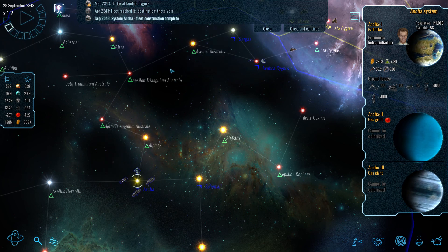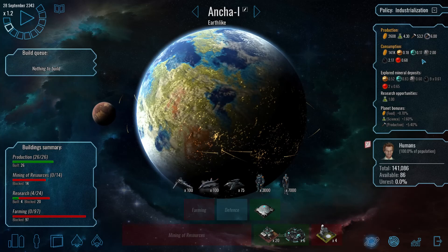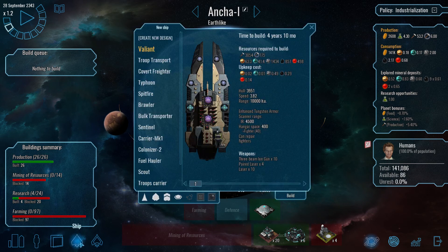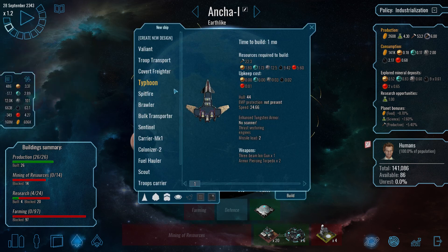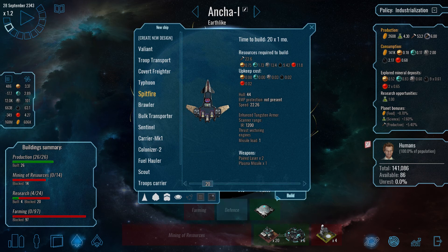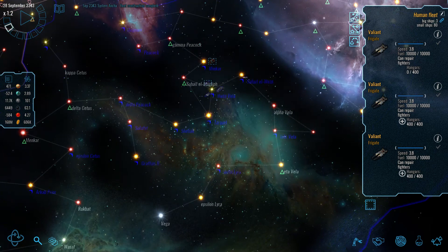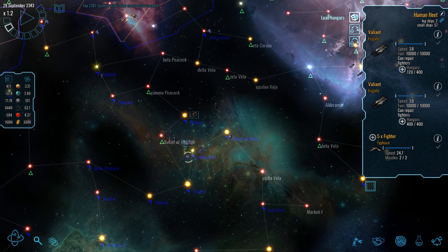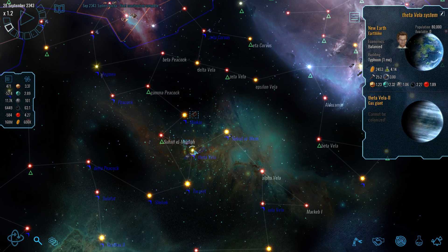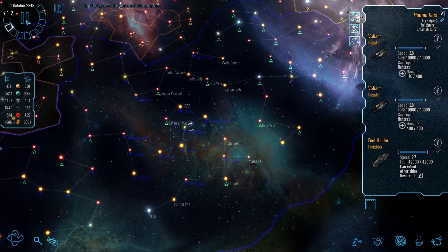We're building another one of the Valiant — sort of hybrid carrier frigates — and that's just been completed. So let's get some more fighters and bombers produced: 20 Typhoons and 20 Spitfires. We'll then have three Valiants here and another two back at our original homeworld, so let's merge those fleets and carry on.